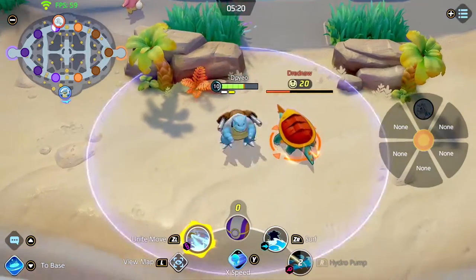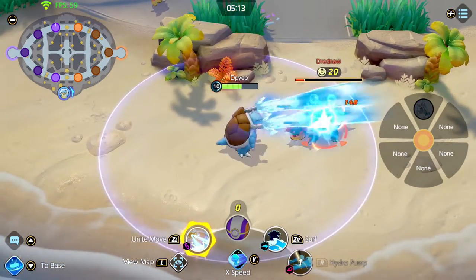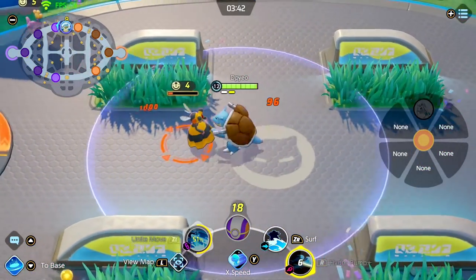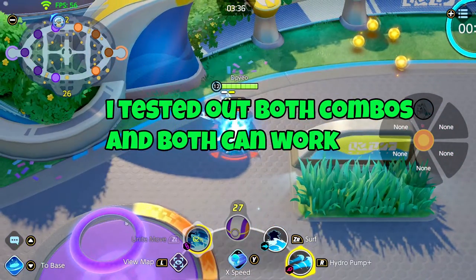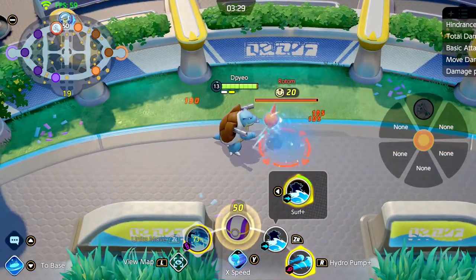If you want to snipe or steal Drednaw, Zapdos, or Rotom, go with: surf first, then unite move, then hydro pump. Hydro pump and the unite move do so much damage, so save hydro pump and the unite move for after you surf and push them toward your teammates.